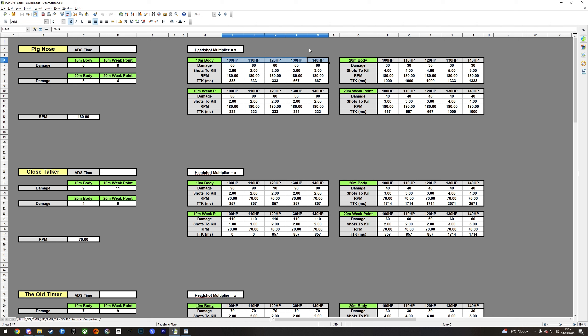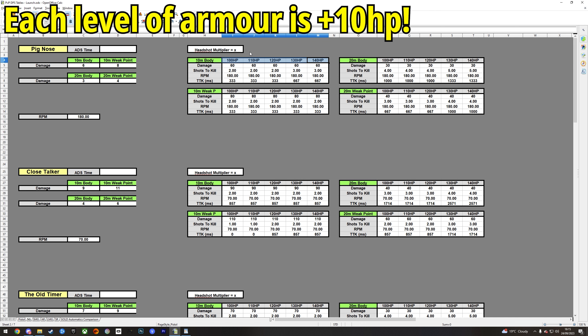Every single piece of armor adds hit points — every time you increase rarity you add 10 HP. So you start at 100 HP base, grey rarity adds 10, blue adds 20, purple adds 30, and gold adds 40 — that's the maximum. I used that to figure out shots to kill, then hand-tested the RPM, and that pops out the millisecond time to kill so I can see how competitive each weapon is.